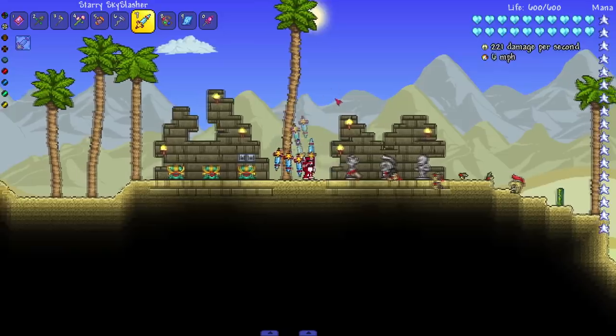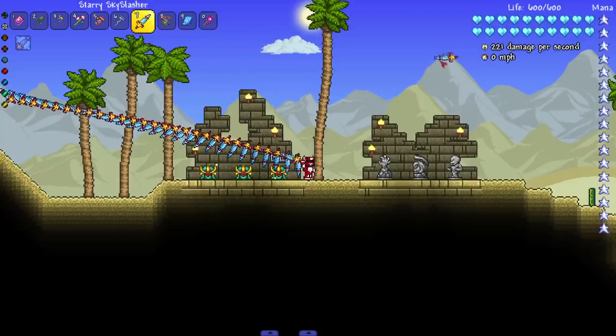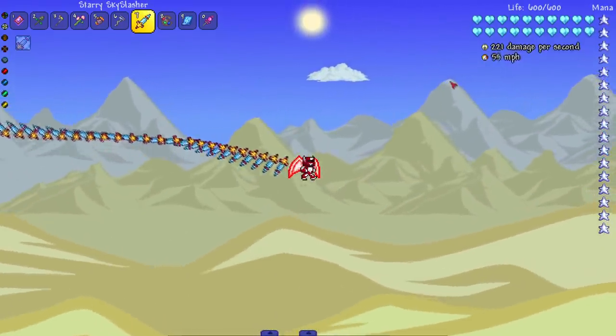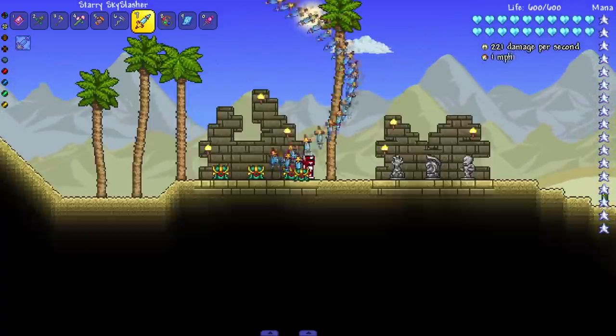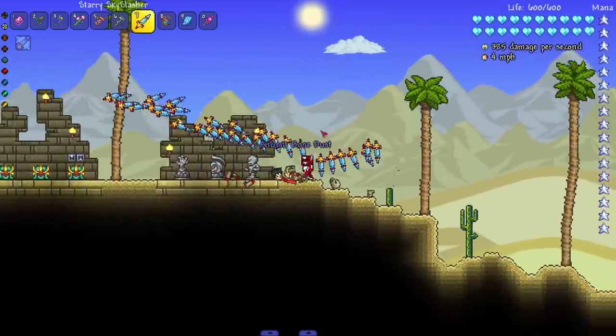Next up, sky slasher — we're gonna have a lot of swords behind us. It's kind of weird how they go up diagonally like this. There you go, it's off screen a little bit. You can see the flying animation — that's a weird flying animation. I kind of like how it wraps around, but they're very stiff; they stay stiff. Let's see them in action against multiple enemies.